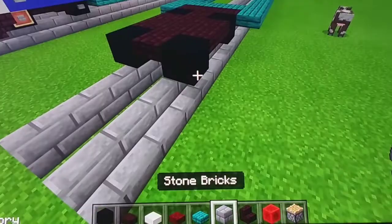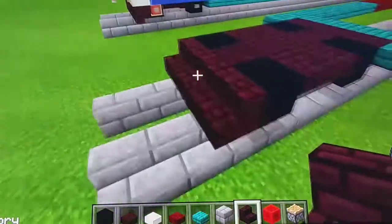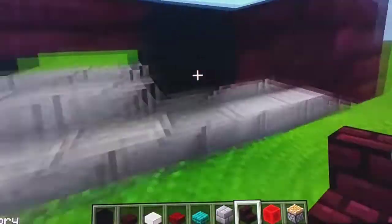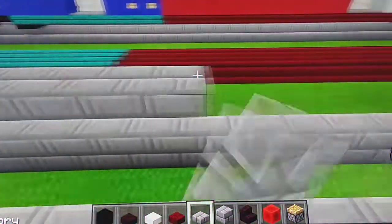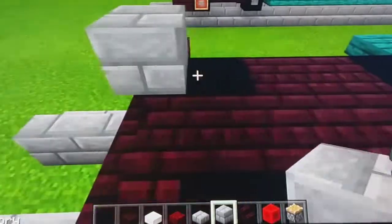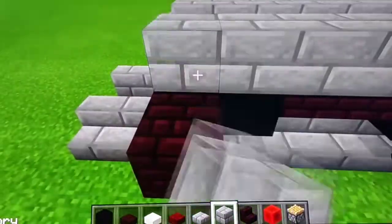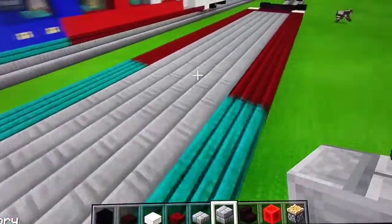And next we're going to use Netherbrick Stairs. So we're going to put one, two, three, and then put one facing this way like that, and then put one facing this way like that. Next we're going to use Stonebrick Slam. Next we're going to use Stonebricks. So we're going to put one through six, then one through six, and then on the middle you're going to put one, two, three, four. And then do the same thing.